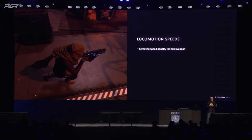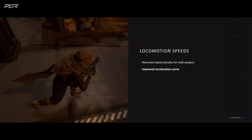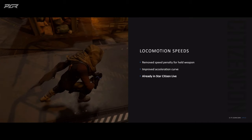With combat, we wanted to add more speed to the encounters. What we've done is we've removed the weapon penalty, so you can move at the same speed with and without the weapon out. We've reduced the inertia, so you're going to be able to push up to your desired speed faster. And this is already in 3.20 and 3.21. We've got more things like this to come.